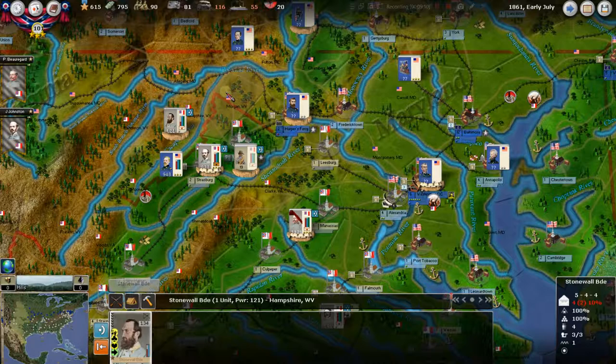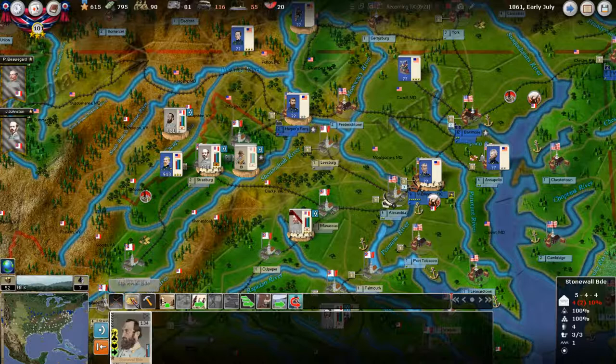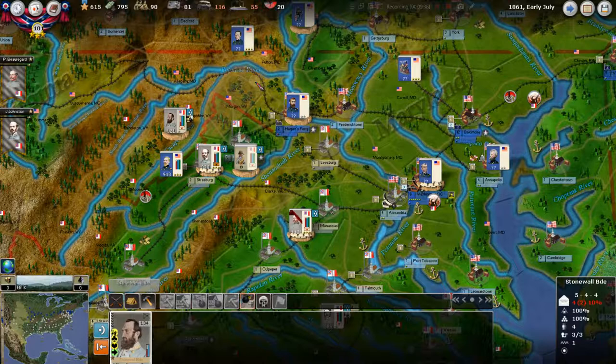We've got Stonewall Jackson up here. His guys are still coming to strength — it's possible I moved him out here a little soon, but that's okay. We still want him to be blowing this rail. He didn't do it last time, so let's make sure he's got that order. He's out here now — let's blow this rail line right here.